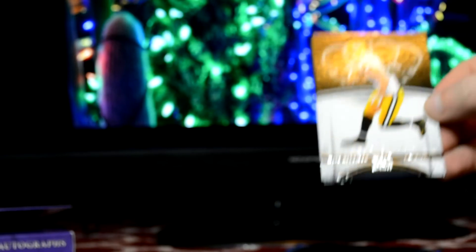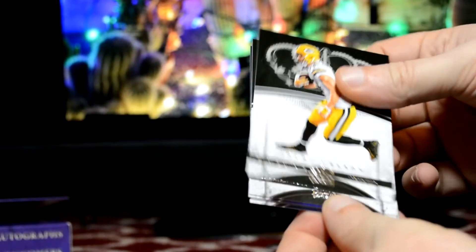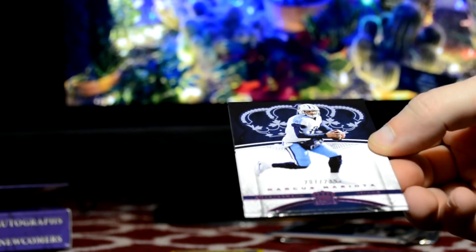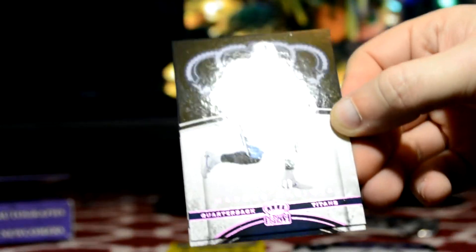Second pack. Jordy Nelson. Give me a numbered card at least. Joe Flacco. Marcus Mariota. 207 of 249. Purple insert. And Taco Tarleton.